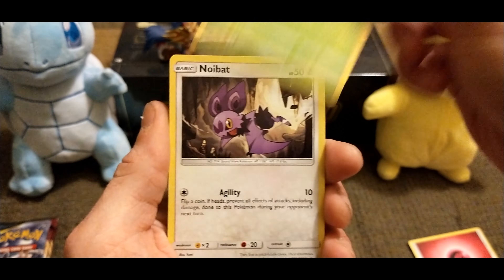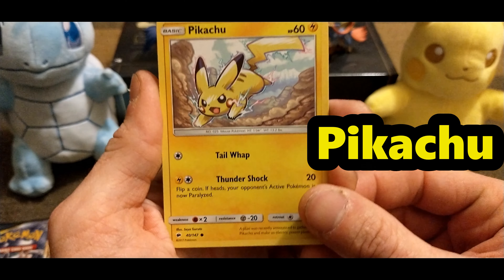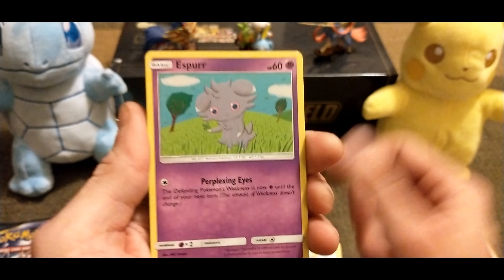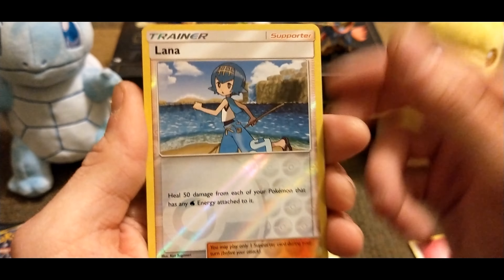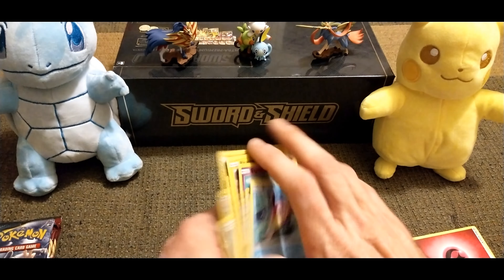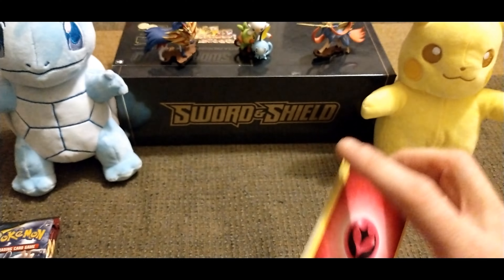Here's what we get: Electric, Buffalant, Doop Hider, Noibat. I love the Pikachu from Burning Shadows. Esper, Pansage. Lana is our reverse, and on the end we get a Bruxish Non-Holo Rare. That is my luck with Burning Shadows in a nutshell, right there, all in one pack.